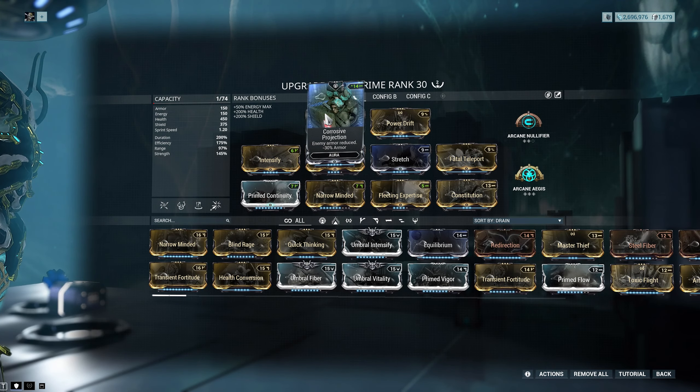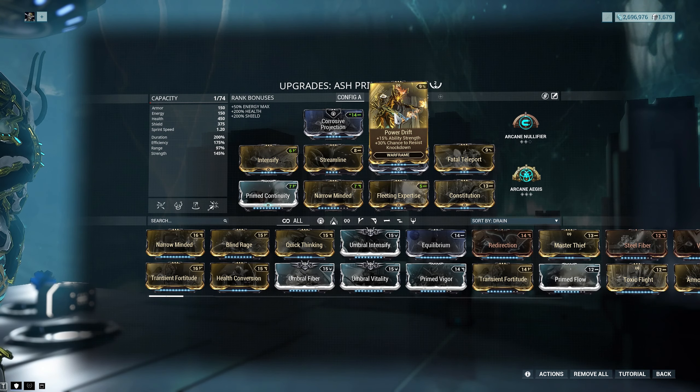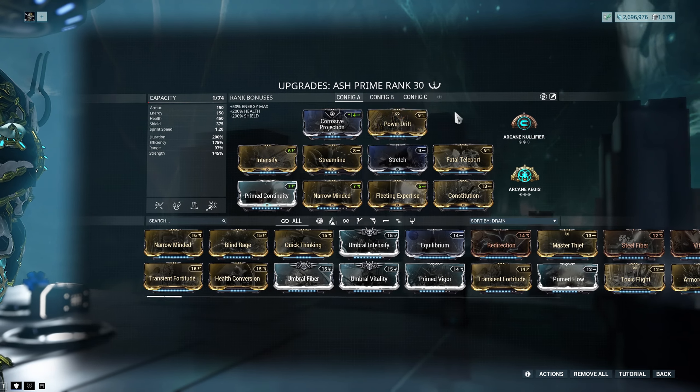So firstly, we have my Ash Prime here. He looks quite nice — I like him a lot. And we'll go into his abilities.